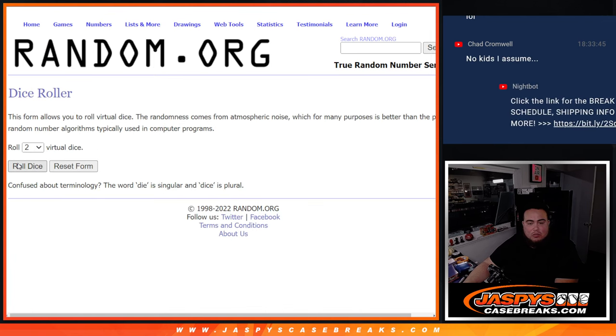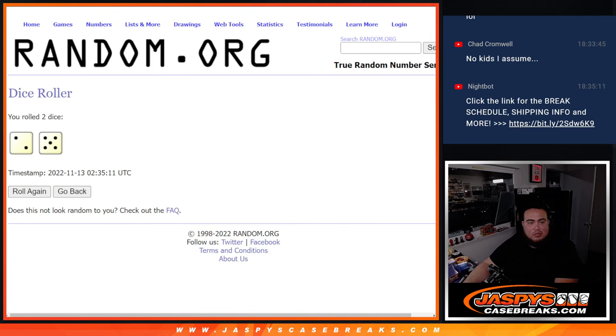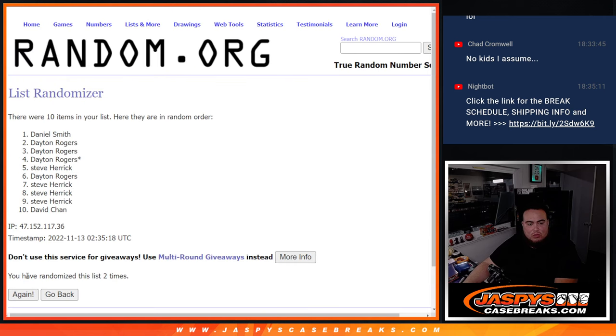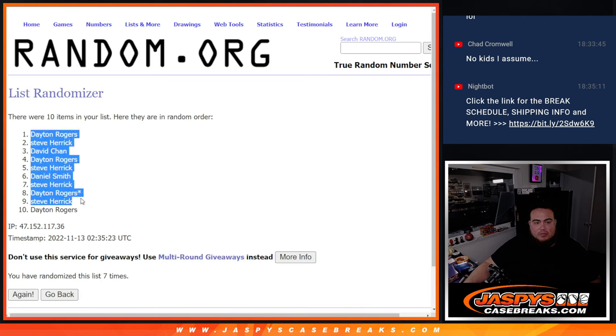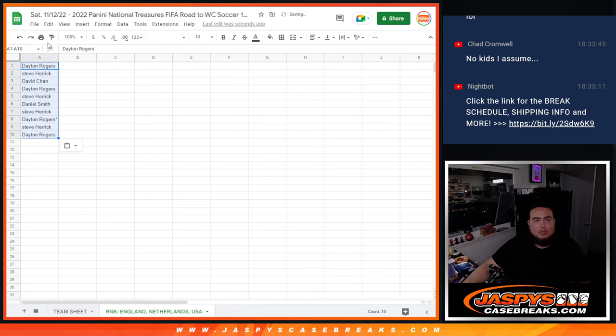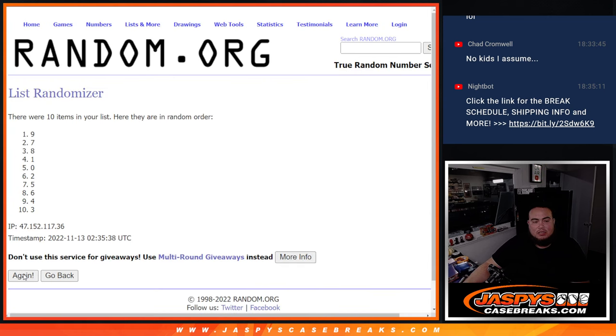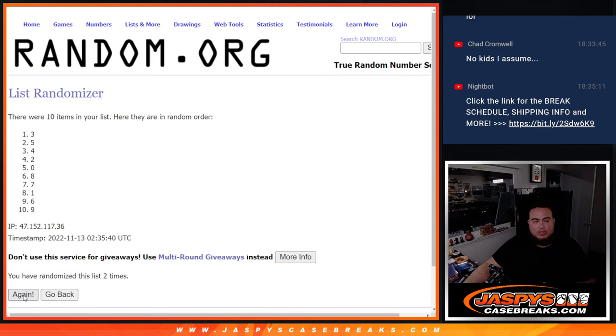Here we go. Roll. We got ourselves a 2 and a 5 — seven times. Good luck. Counting out seven positions: 1, 2, 3, 4, 5, 6, 7.